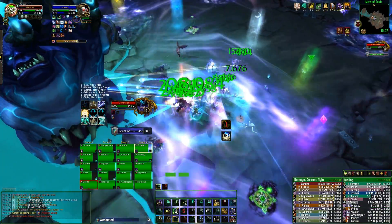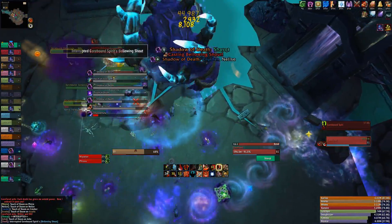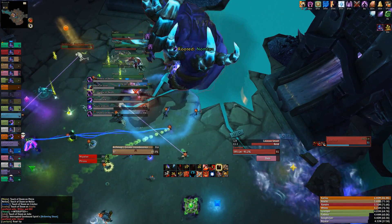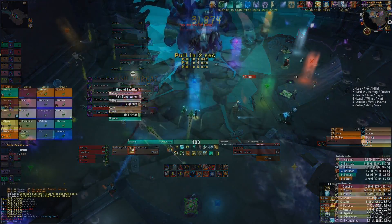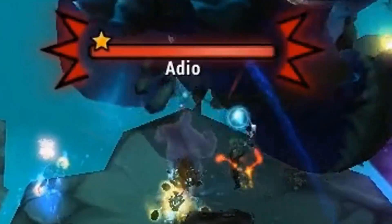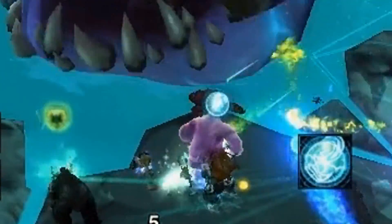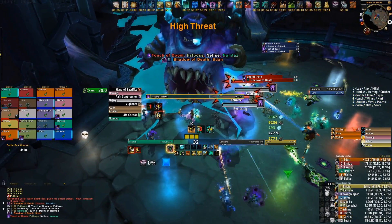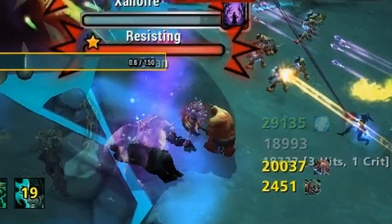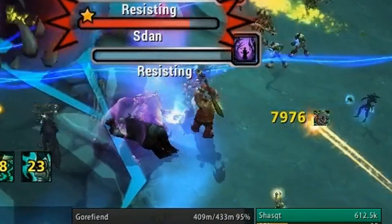You actually want to use this debuff to your advantage. When you have it, you will not be targeted by Shadow of Death, as it is always applied to players without the debuff. So on the pull, we have our DPS warrior taunt the boss, take lethal damage, immediately die — dragging him inside the stomach — and we instantly kill his shadow copy on the outside. As soon as he's out, he'll have Gorefiend's Corruption, which means he'll never be targeted again. We have him in charge of killing all shadow copies for the entire fight, right from the very start.